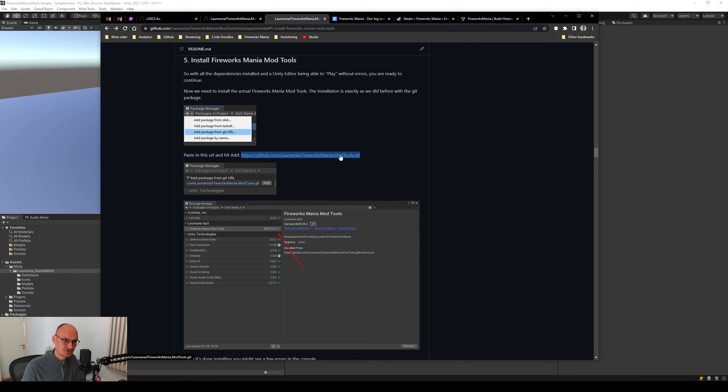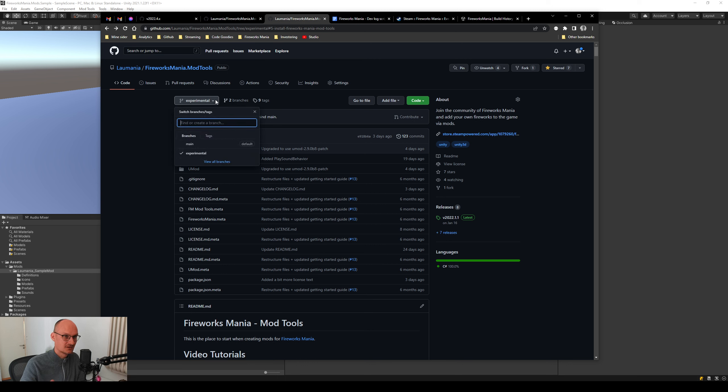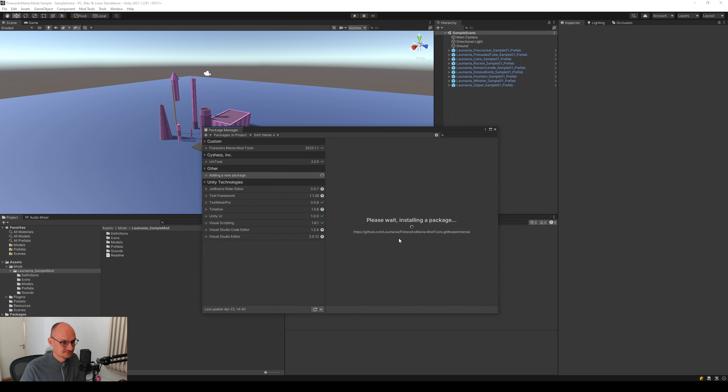Go to 'Install Fireworks Mod Tools' and grab the URL. I'm considering putting the experimental URL down in that section so you can just copy it — let me know in the comments if you'd like that. Just so you understand what's happening: we're basically pointing to another branch on the Git repository. You can see the mod tools have a main and experimental branch. Go into the package manager and add the package again — that's also how you normally update. To get to the experimental branch, go to the end of the URL, add a hash sign, then write 'experimental', and hit Add.